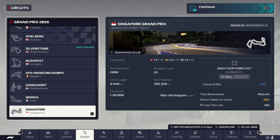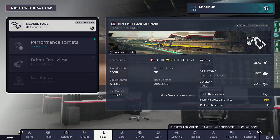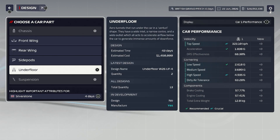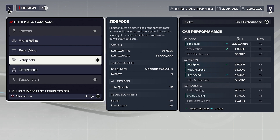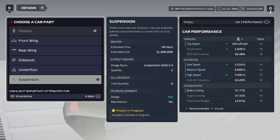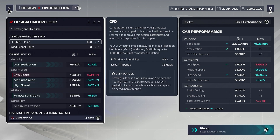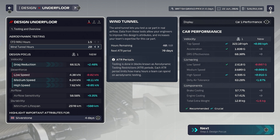I'm guessing it's the 1st of September, maybe after Singapore — that's when you get your next ATR window. We're not bothering with any research whatsoever. So our underfloor has some big expertise gains in underfloor technology and will provide a very big upgrade. I'm thinking we do three more big upgrades during this window — a new front wing, new rear wing, and a new underfloor. We're going to give 1.5 hours of CFD and 20 hours of wind tunnel time.